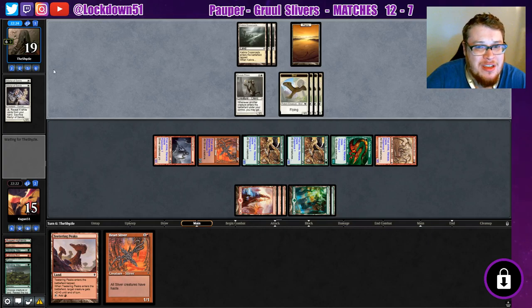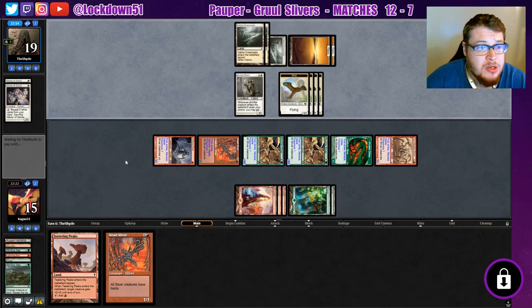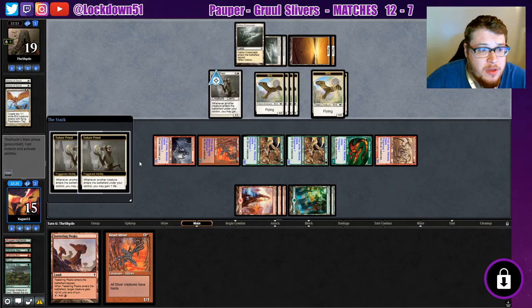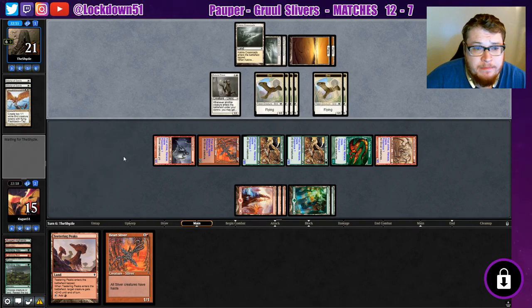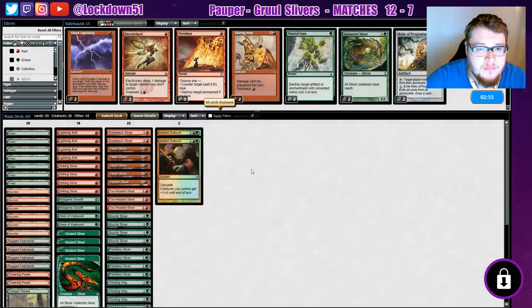They've got three cards left in hand, they can only gain so much life this turn. They're gonna have to start chump blocking. I'm assuming they can't really go off and kill us this turn either. We're gonna throw down a Teetering Peak, really swinging for a lot of damage. Another Battle Screech — well, that's good for them. Three, six, nine, twelve, fifteen, eighteen. Yeah, they saw it was a little bit too much of a loss. I'm good with going to game two.